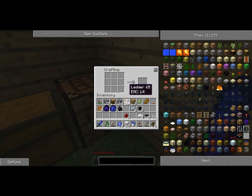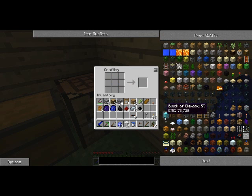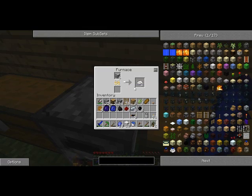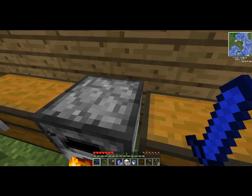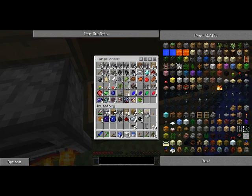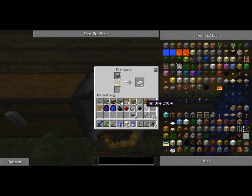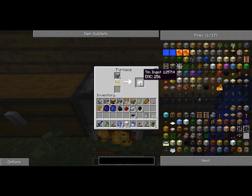4 tin is enough to get started for my first battery, so let's get started. 2 tin on each side, copper cable on the top, 2 redstone in the middle — RE battery, RE rechargeable. Yes! I put in too few tin because I forgot. I also need to make a generator, so 4 more tin. Chuck it in, and I can make another battery.